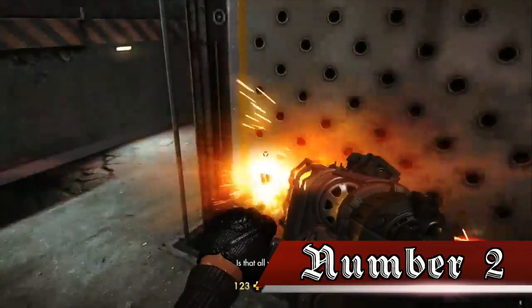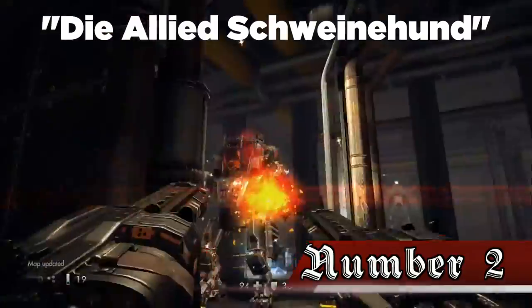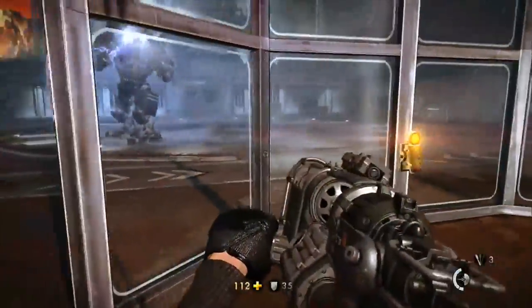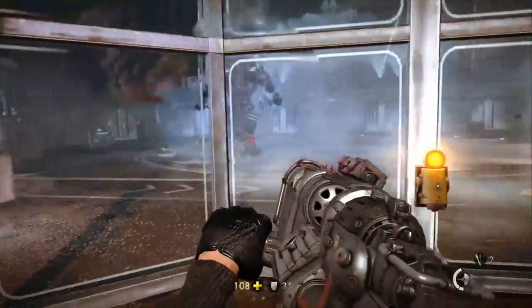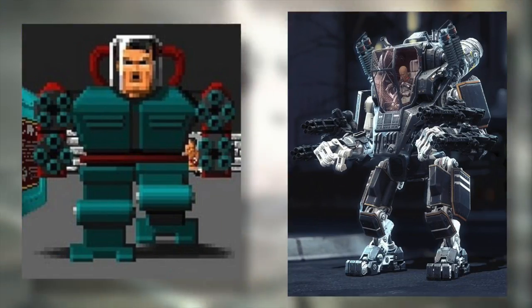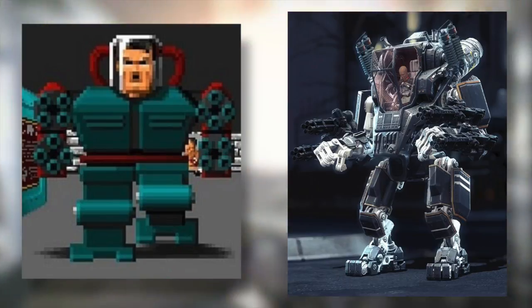Number 2. During the boss fight with Death's Head, he will shout at Blazkowicz, which is a reference to the final encounter with Hitler in Wolfenstein 3D Episode 3. The mech suit Death's Head wears is also very similar to Hitler's from Episode 3.